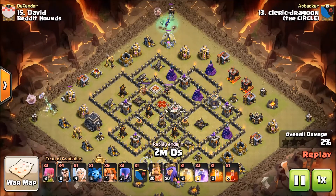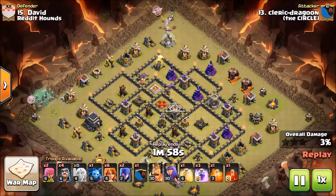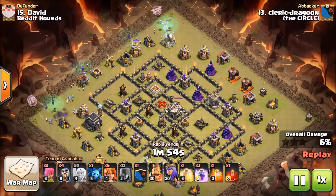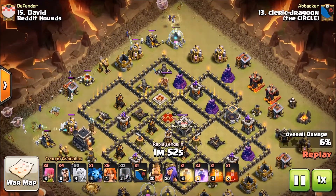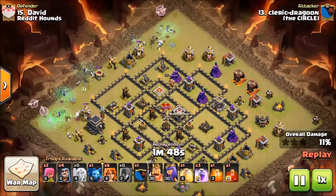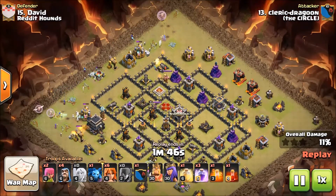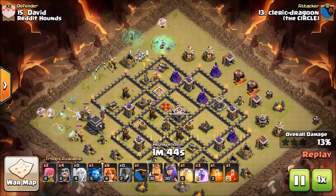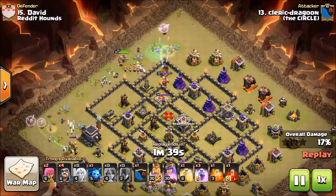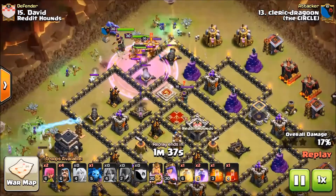Let's see how my attack does. I do leave a breadcrumb up here as I call it. My witches are on the sides and this part is going well. I put just a witch on either side, but I'm trying to leave these buildings for my valkyries to latch on to and push them right into the base.